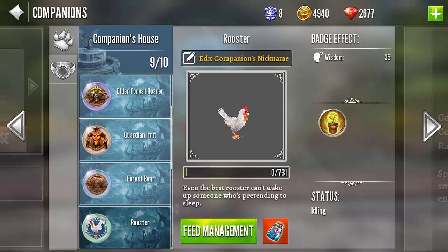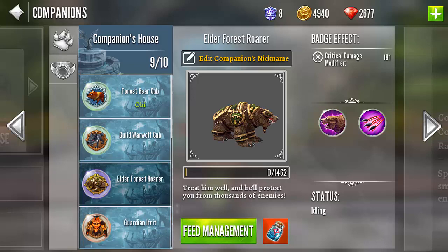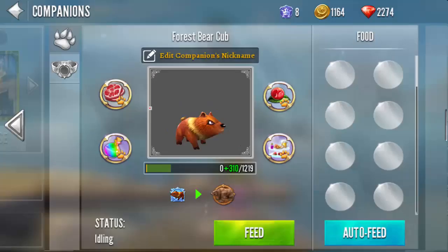Companions have different buffs, debuffs, and skills, and they can acquire more as they're leveled up and evolved. You're going to need to evolve your pets in the same way you evolve your heritage weapon. Feed your companions food to grow them, and bigify your companions with evolution materials.